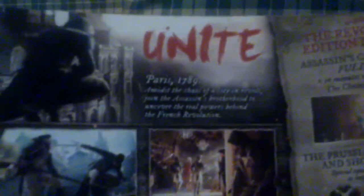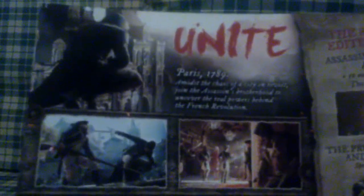On the other side we get some cool pictures from the actual gameplay. It says: Unite — Paris 1789. Amidst the chaos of the city in revolt, join the Assassins Brotherhood and uncover the real powers behind the French Revolution. There's also a combat system description, and: From stunning interiors to bustling streets, explore living breathing Paris. For the first time, play co-op with up to three of your friends online, which is cool.